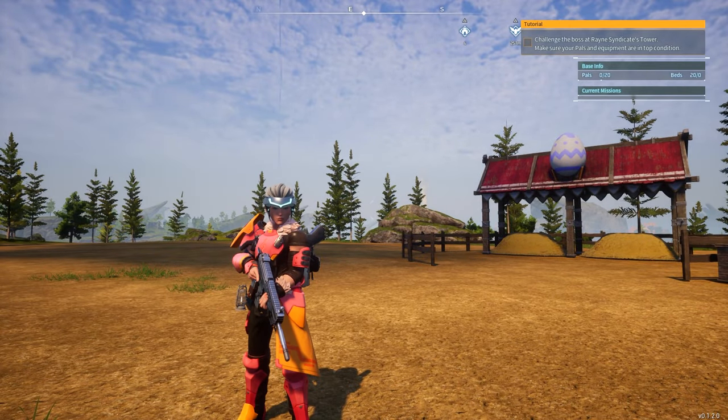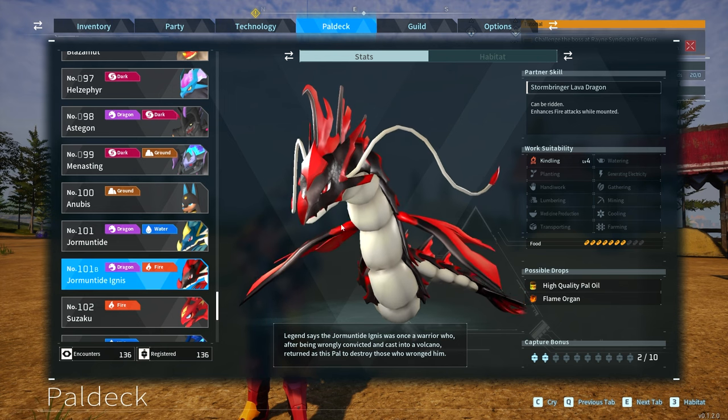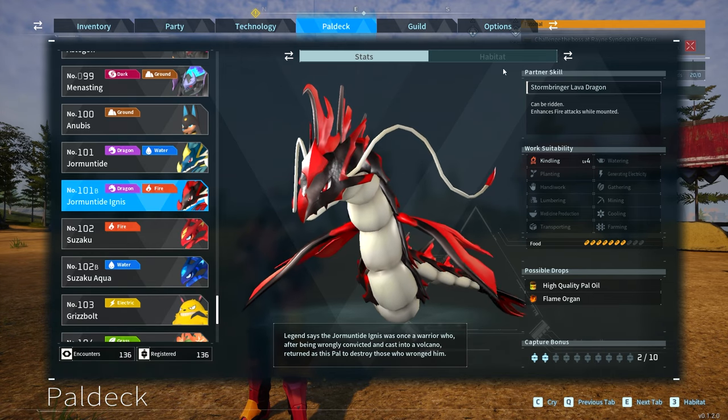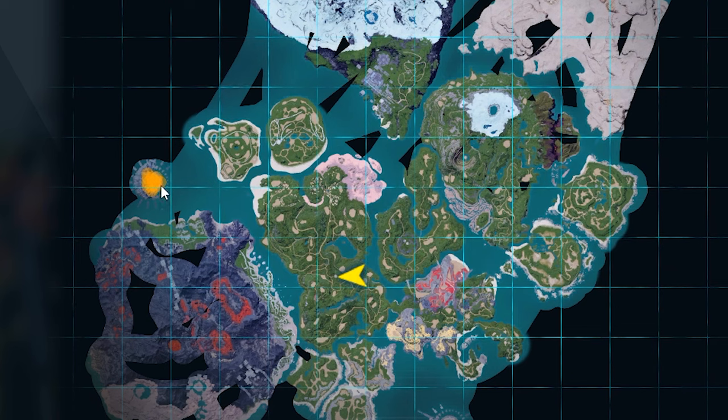The absolute best one is also the hardest one to get, and that is Jormantide Ignis. The problem with Ignis is that I don't have a nice cheesy way to get this one. You have to be around level 40 to 45 to catch it. It has kindling level four and it only does kindling — its job is fire. Jormantide Ignis can only be found in one location: the wildlife sanctuary number two on the map.